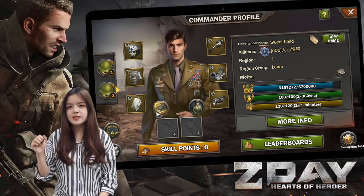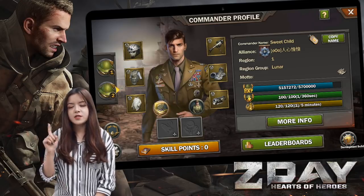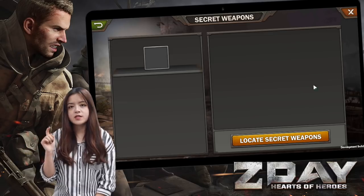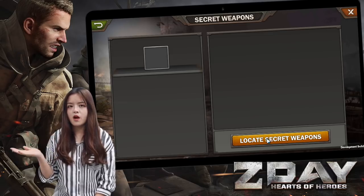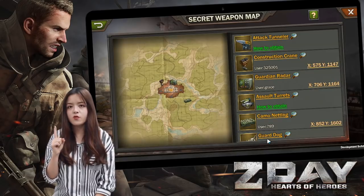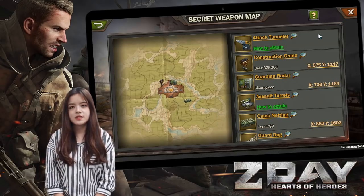Let's focus on secret weapon today. Tap the secret weapon from your profile or the secret weapon button from the bar. You can see the list of all secret weapons in your region. There are six pieces of secret weapon in each region.